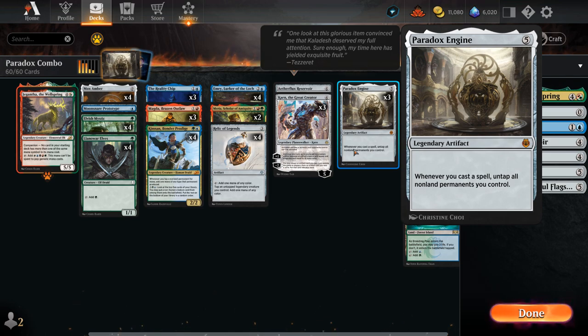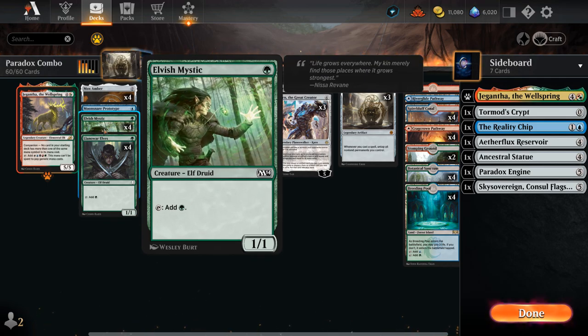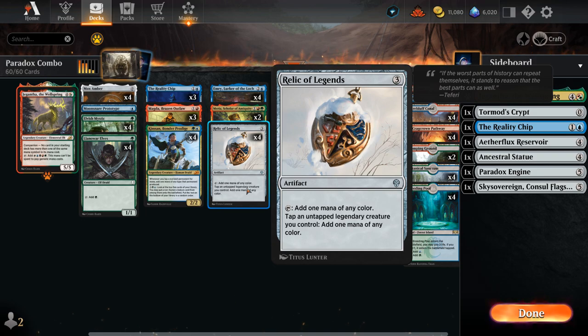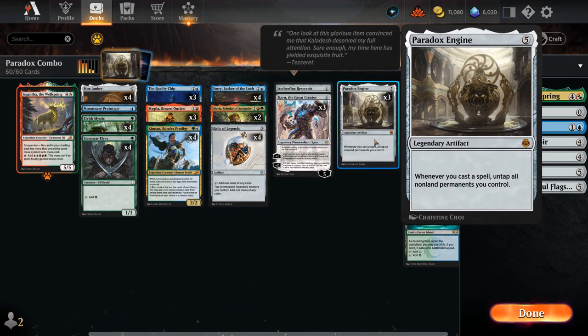Paradox Engine is a five-mana legendary artifact: whenever we cast a spell, untap all non-land permanents you control. This is very powerful alongside plenty of mana creatures like our eight one-mana elves, as well as ramp artifacts like Mox Amber and the new Relic of Legends — which not only makes one mana itself, but for every legendary creature we can also make one mana of any color, all of which can be untapped with Paradox Engine.